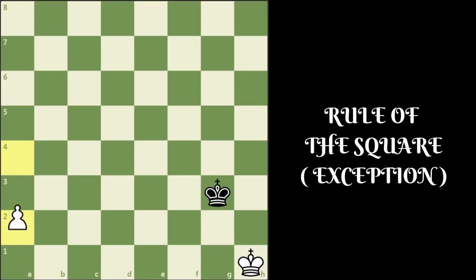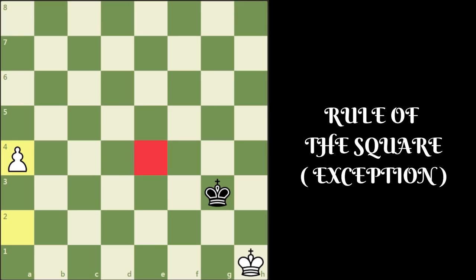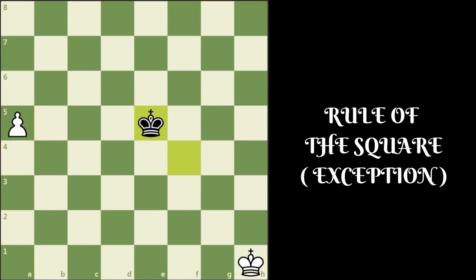White can go ahead and play the move a4. The white pawn can go two squares at a time. Now this is the square of the a4 pawn. Black king has to reach e4 in time to catch the pawn, but black cannot step into the e4 square once a4 is played because the black king is short of one move. Let us play it out: king f4, a5, king e5, a6, king d6, a7, king c7, and a8 queens. So this position is kind of like an exception. The fact that the pawn can move two squares from the beginning makes the rule of the square invalid here. Do take note of this.